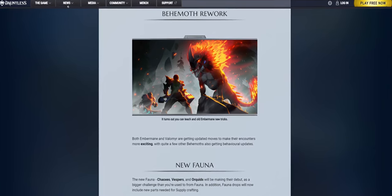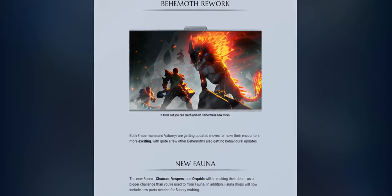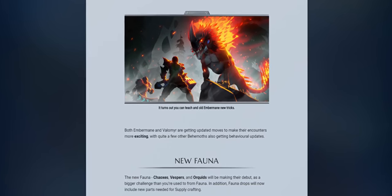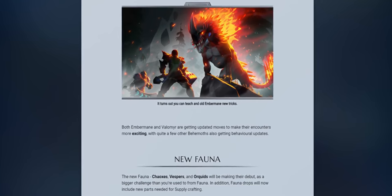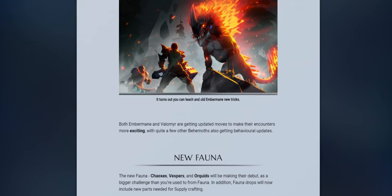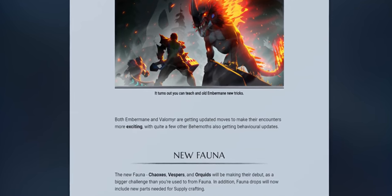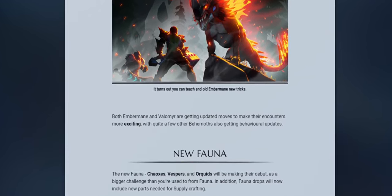Behemoth Rework. Both Embermane and Valamere are getting updated moves to make their encounters more exciting, with quite a few other behemoths also getting behavioral updates. New Fauna. The new fauna — Chaoxes, Vespers, and Orchids — will be making their debut as a bigger challenge than you're used to from fauna. In addition, fauna drops will now include new parts needed for supply crafting.